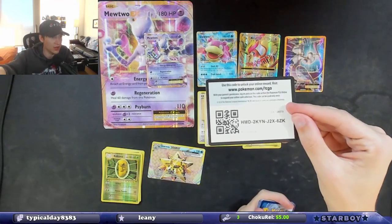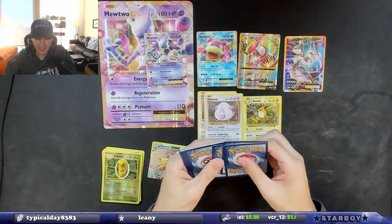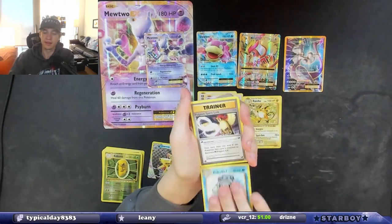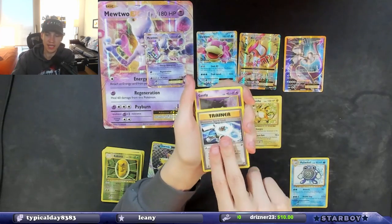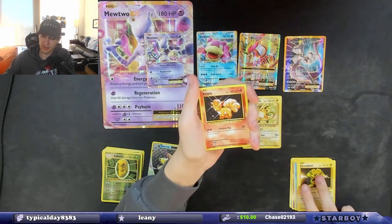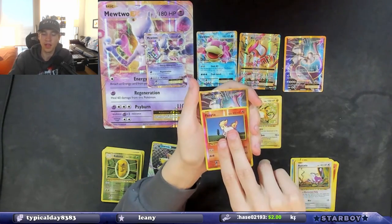Code card for the last pack — can we get some last pack magic? Can I get another BREAK card or something crazy? Pidgeot Spirit Link, Blastoise Spirit Link, Gastly, Magikarp, Electabuzz, Vulpix, Rattata, and a Ponyta reverse holo.